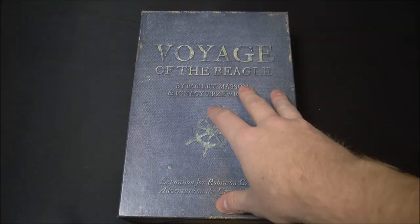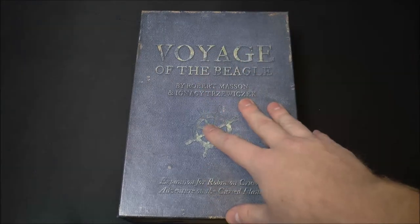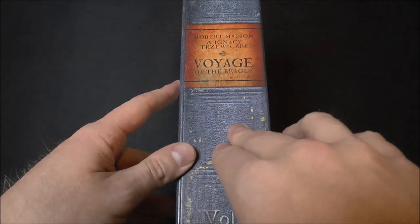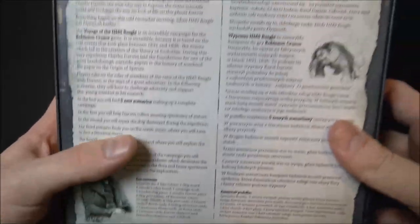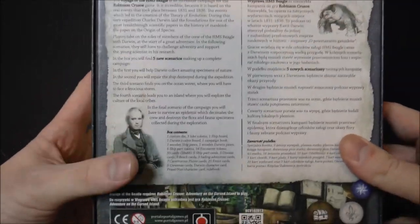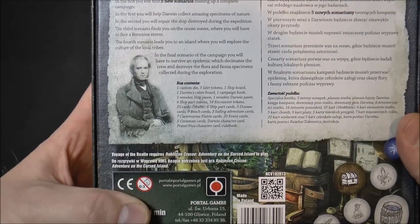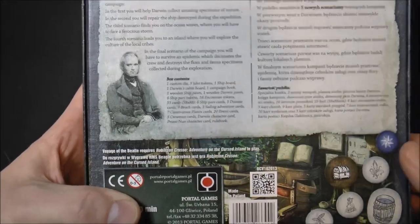Let's take a look inside and I'll go through the different rules. I haven't played any of this — I've played the base game quite a bit — but this is going to take some extended plays to get through all the different missions. The idea is that you and your band of friends are helping Charles Darwin on his Voyage of the Beagle. The HMS Beagle is the ship. You're going to help him through five scenarios meant to be played sequentially, collecting scientific findings, animals, plants, and living through different catastrophes.